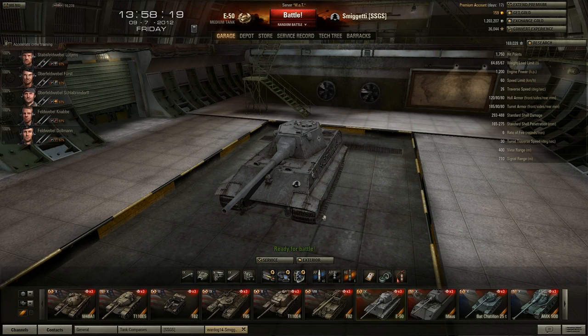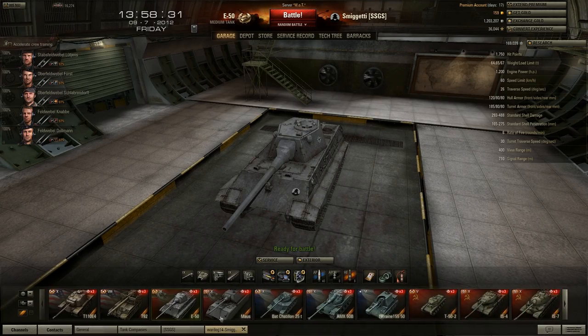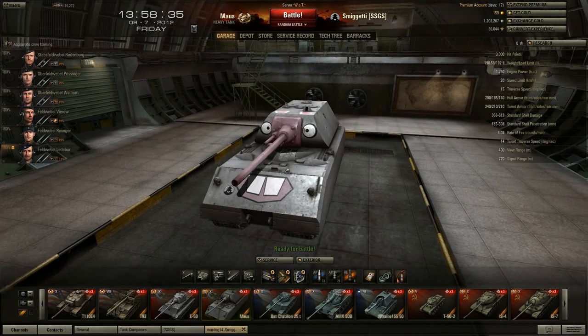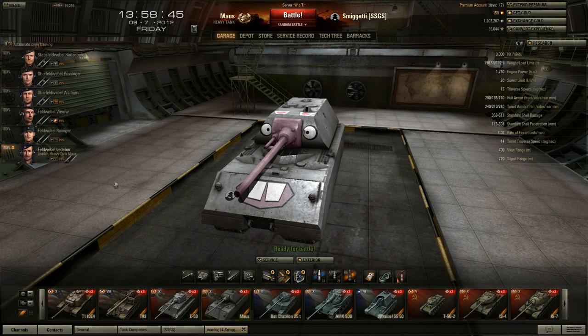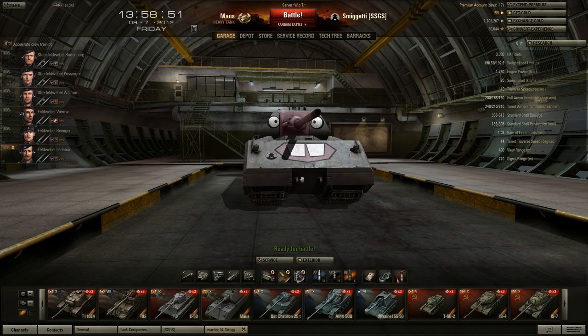I have my E50, currently almost to the E50M — got less than 15k XP to go, looking forward to that, though I need to grind a lot of credits. Got my Maus with the excellent Maus skin on it. I don't have Brothers in Arms on it, but I really like this tank — it is an extremely fun pub tank. Haven't played it too much since the new tier 10s came out.